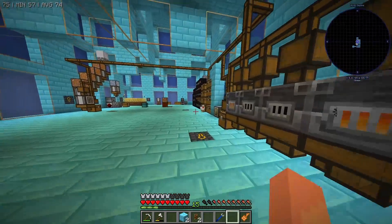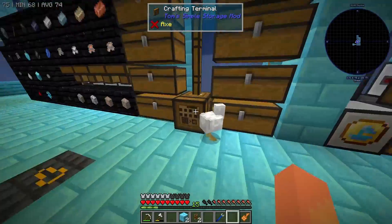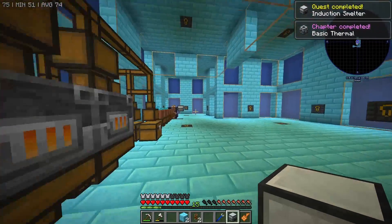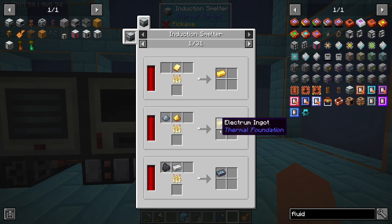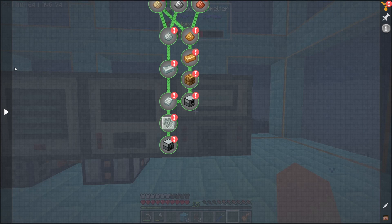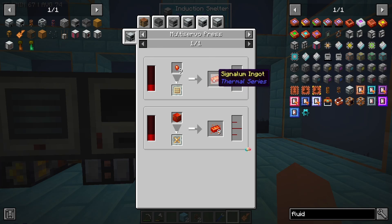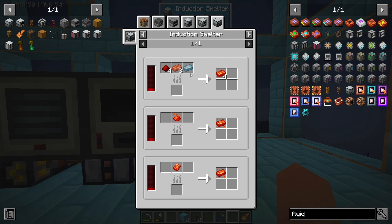The last step for this chapter is to take those gears and make the induction smelter. This machine is going to allow us to alloy items together instead of having to craft them manually, and we're going to use this right away to make Signalum — which takes some redstone, copper, and tin.